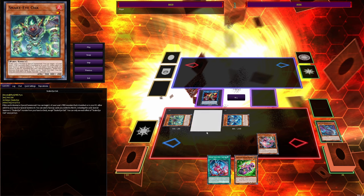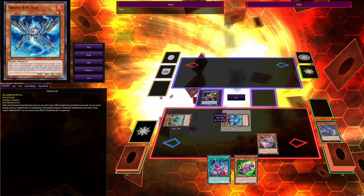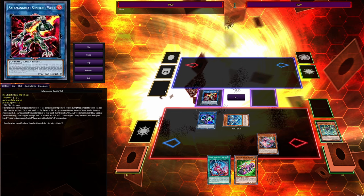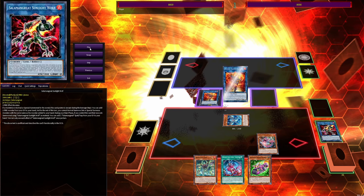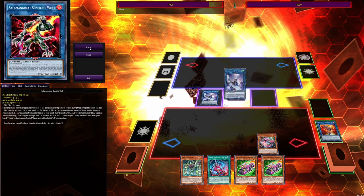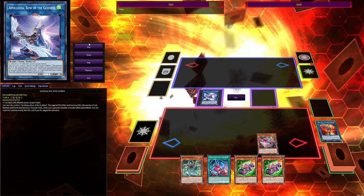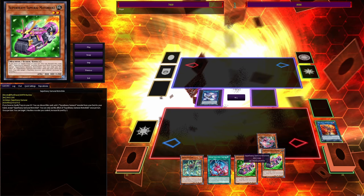We use Flamberge to summon two back. You could put it under Sunlight Wolf to further protect from Nibiru by adding Flamberge back, but I want to add back the Oak — if I draw into a Poplar or Ash that's useless in hand, Oak is a better starter next turn. So I'll link Oak into Link Caribo under Sunlight Wolf, proc Sunlight Wolf to add back the Oak, then go into Heat Soul and draw.